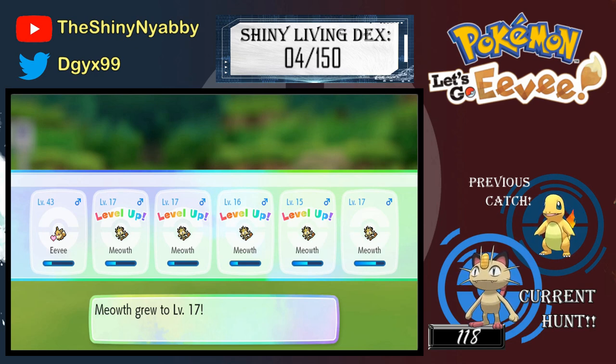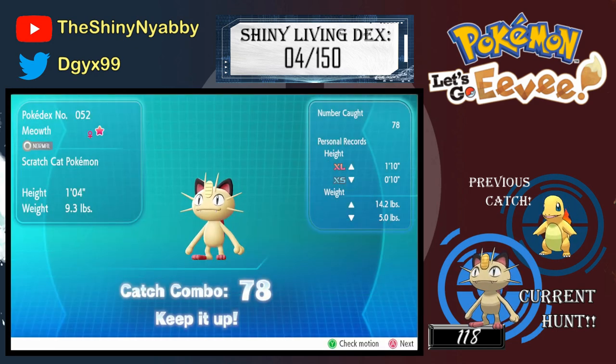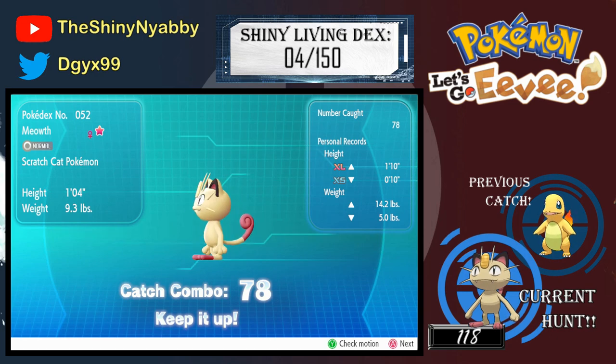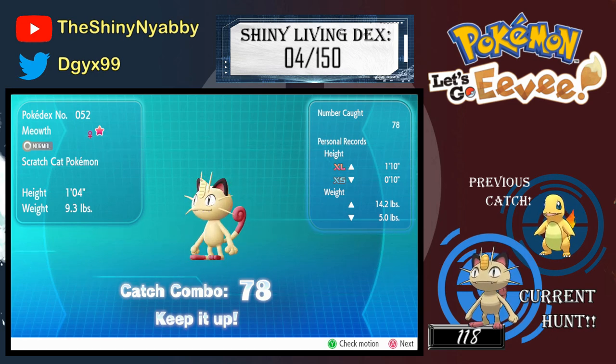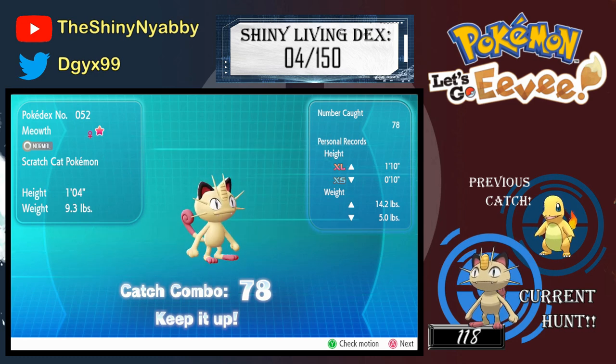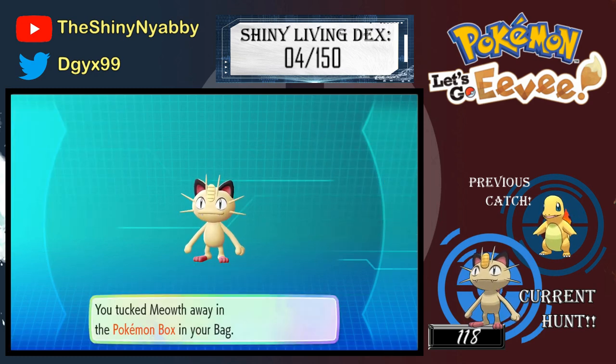Alright, now let's take a look at our Meowth. I'm not gonna learn any move right now. There we go — shiny Meowth, that is really cool. Look at its feet — the only color difference is its feet and its tail, I believe. Not really too sure, but I will be evolving this into a Persian.